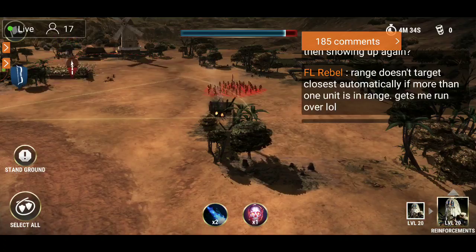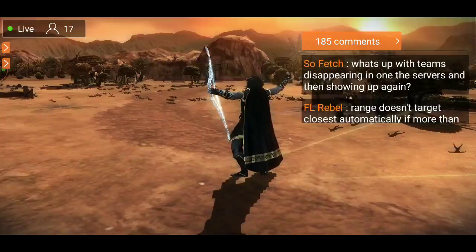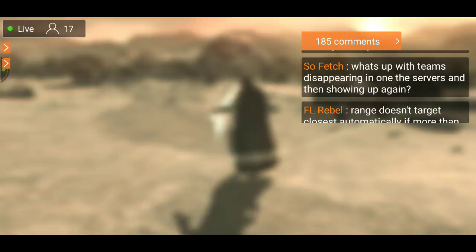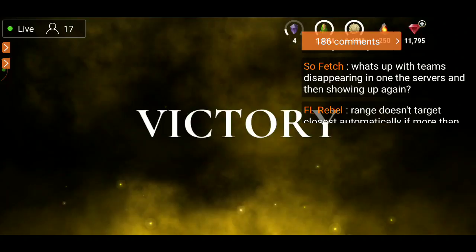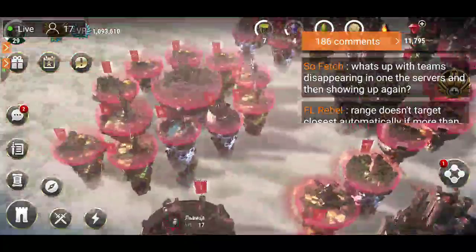Rebel says range doesn't target closest automatically if more than one unit is in range. You've got to target some troops yourself — you can't always rely on the auto targeting. I've been noticing with the ranger that if I don't select the troops sometimes he makes a bad choice and puts me in a compromising position.